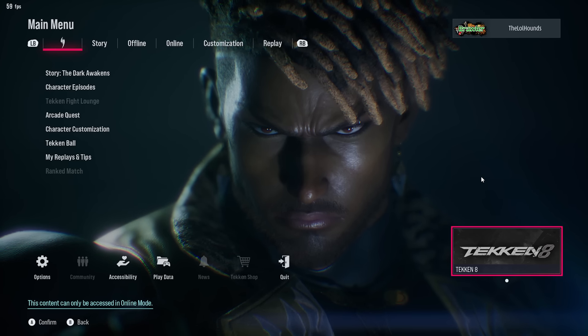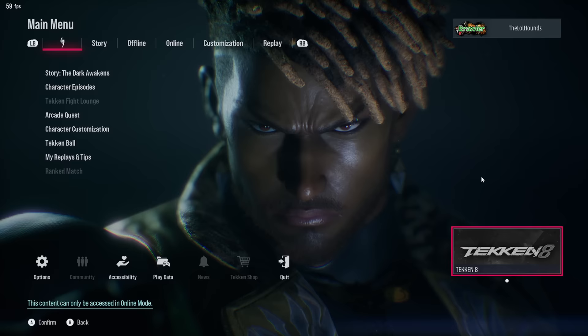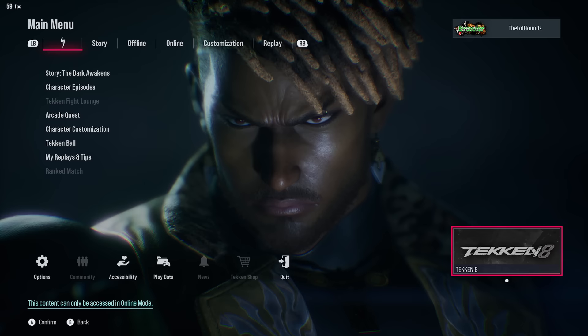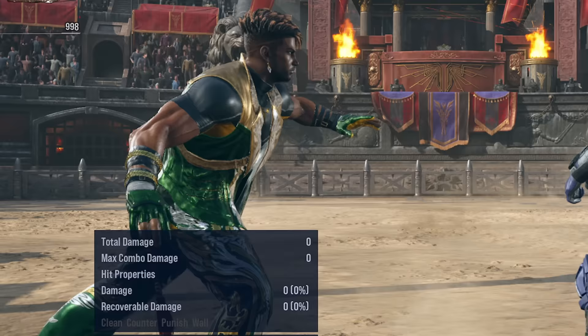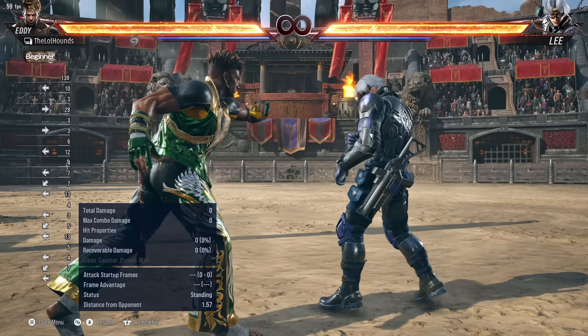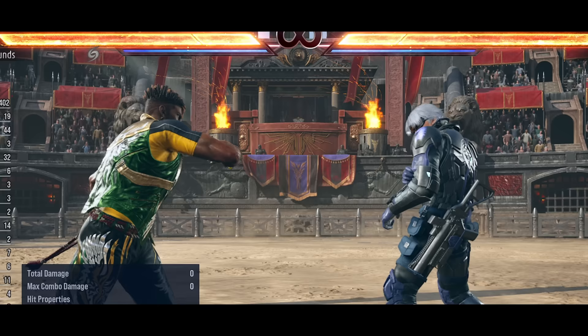The very first character in Tekken 8 is Eddie Gordo, and they've made him the face of the game. We can see him from every angle. One of the main reasons I actually disliked playing against this character is because of his stance — it is annoying to look at. Anyway, let's learn this character in one day. I've gone through his whole move list and narrowed it down to the few moves I'm going to use and abuse.